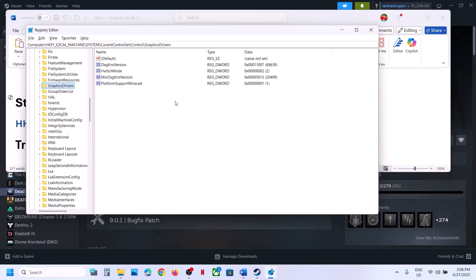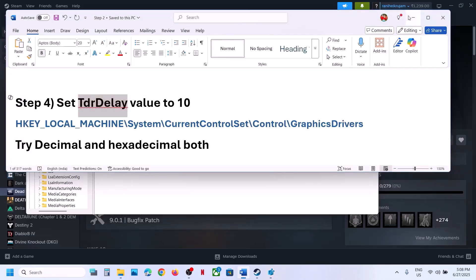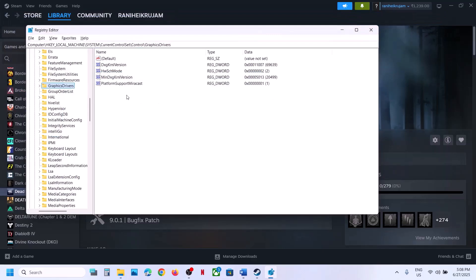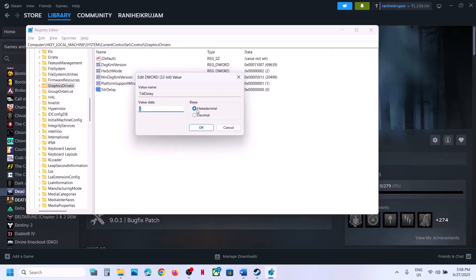Select GraphicsDrivers. On the right-hand side, find the entry called TdrDelay. If you don't see TdrDelay, create it: right-click, select New > DWORD (32-bit) Value, and name it TdrDelay. Then double-click on TdrDelay — first try Hexadecimal, set it to 10, and click OK.